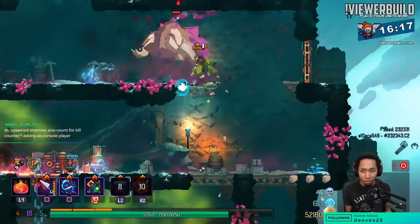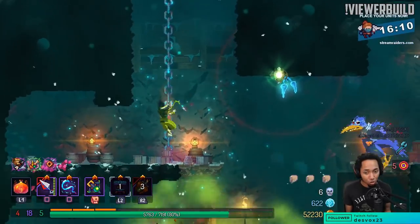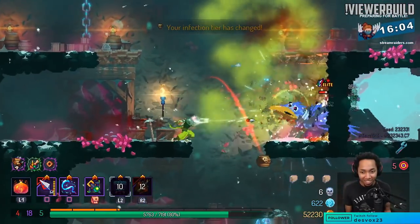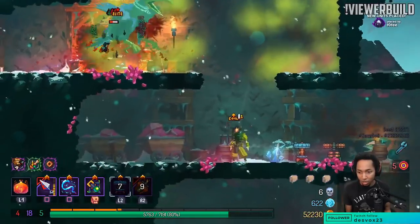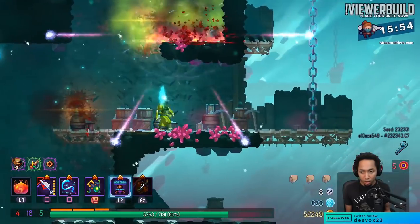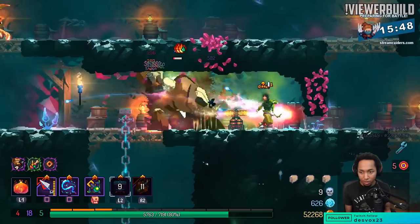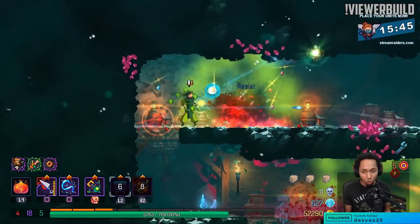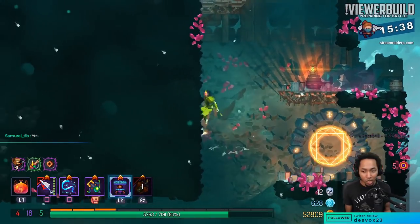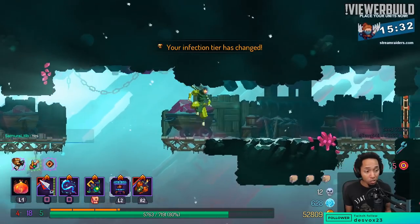I actually don't have a lot of time with the alpha — what you're seeing is technically like day two alpha for me. That got a full heal — that's sick. I believe electric whip does go through the warthog's back. Do spawn enemies count towards the kill counter? Let's find out — it counts towards curses, we know that much.